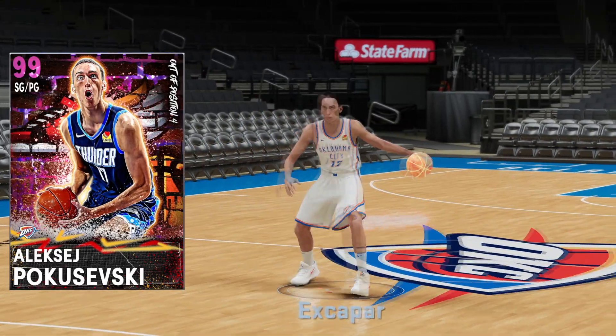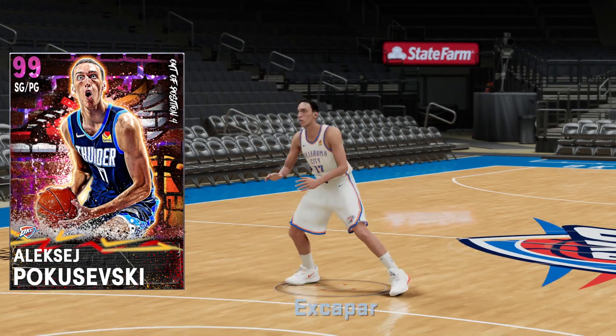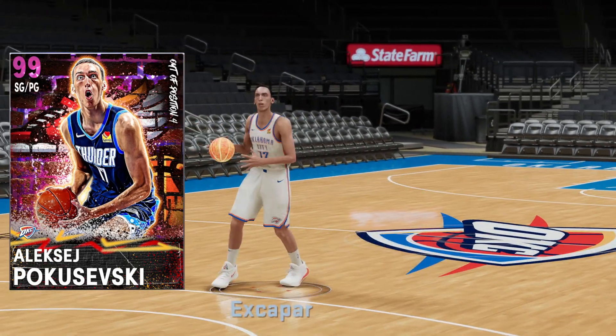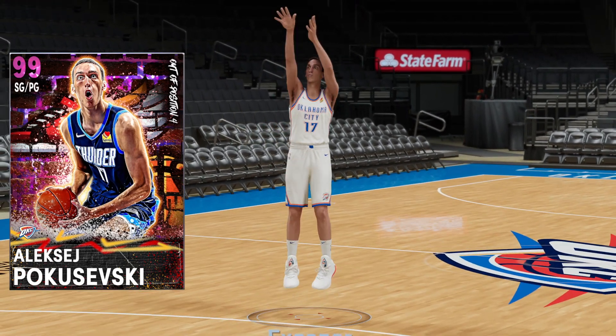With a seven-foot-three wingspan, my dude still sadly has jump shot 30 as his base, but it is on very quick. It will be mildly slow, so you do have to be aware that that's a Scotty Pippen jumper. It's only him and Alexey — or Poku, we'll call him Poku for the rest of the video — sharing this jumper.